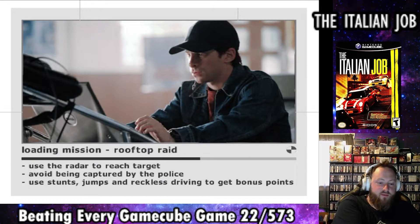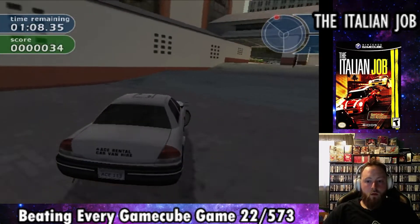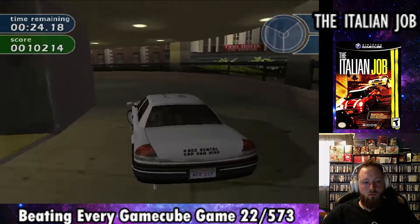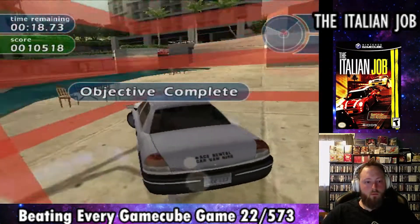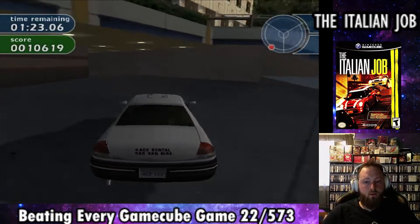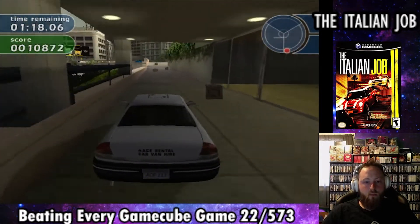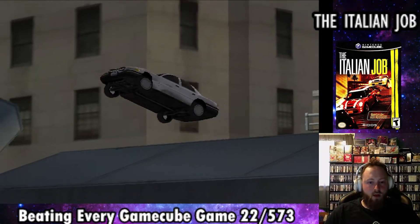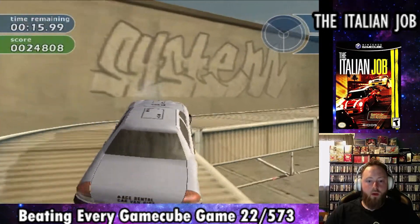The next mission is called Rooftop Raid. We have to take our rental car and collect a laptop computer, leaving the train station and arriving at what looks like a pool area near a high-rise condo building. Once we retrieve the laptop, we have to take it to the traffic center in Los Angeles. This mission is cool because we have to jump the rental car over a gap — the camera zooms in, goes into slow motion, and uses a different angle. At this point in the game, this had never happened, so it was really, really cool.